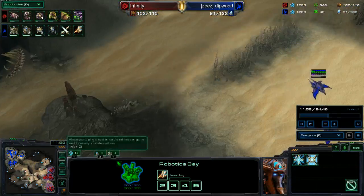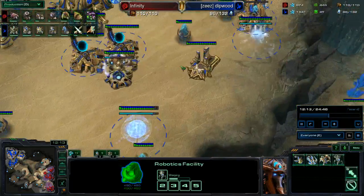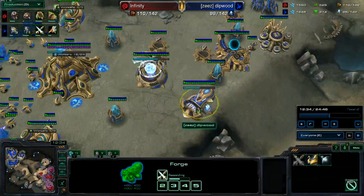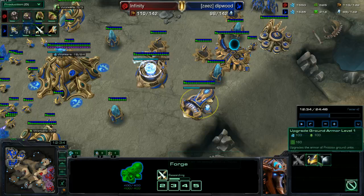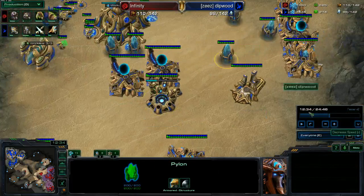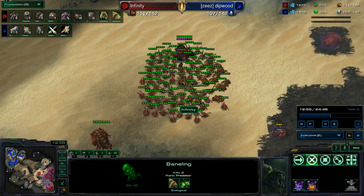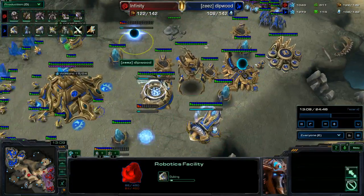Especially since you had to spend so much gas early on sentries and whatnot to defend, you're not going to have that much left over. So now we're going to the Colossus - that's good, but again it's kind of late. I want to be as efficient as possible. Right now we're not using this Twilight Council for anything useful. I still feel like we could be getting armor right now, and then a little bit later Twilight Council, then faster Colossus, and then going to plus two. Rushing for plus two is really what you would do if you were doing some Blink Stalker or similar build. Going one-one then two is definitely fine if you're just doing macro.